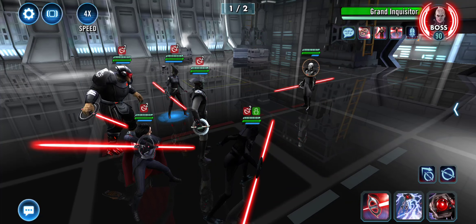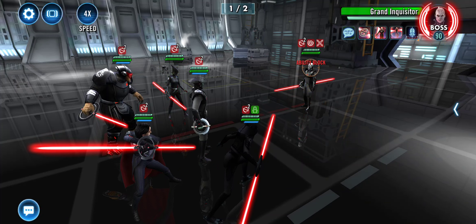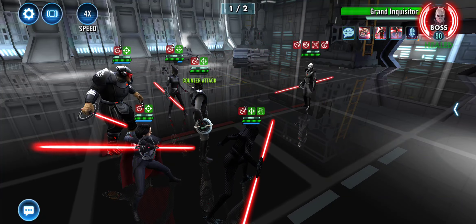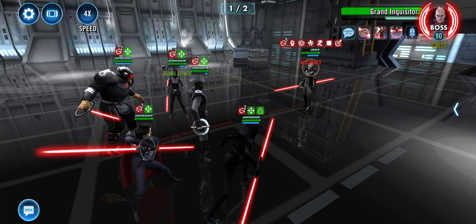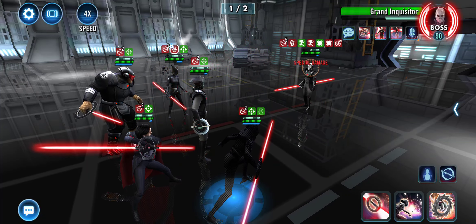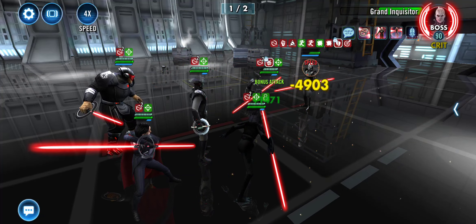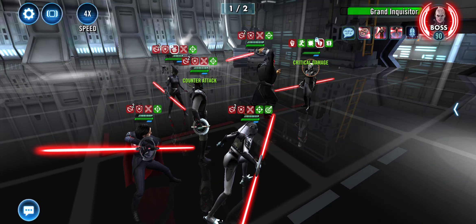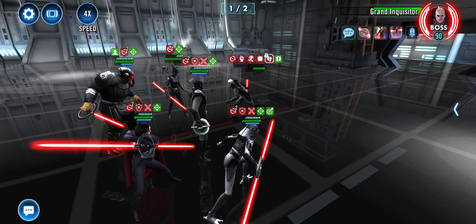Just want to make it real easy and fast through, so I'm just going to burn through this one. 1st special. I already have 5 stacks, let's go ahead and basic. Got the 5 stacks, so 2nd special. 1st special. Being ability blocked, you can basic him to death — we don't even need specials anymore.